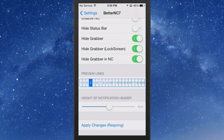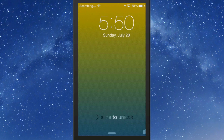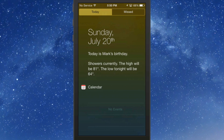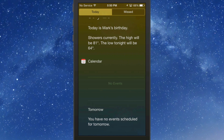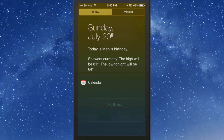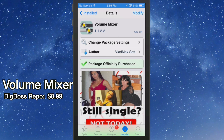Let's drop the notification center down and see how it looks — we got rid of the All tab, so now we only have Today and Missed. It looks a lot better. As you can see, it's cleaned things up a great deal. It's called Better NC7, grab it for free.